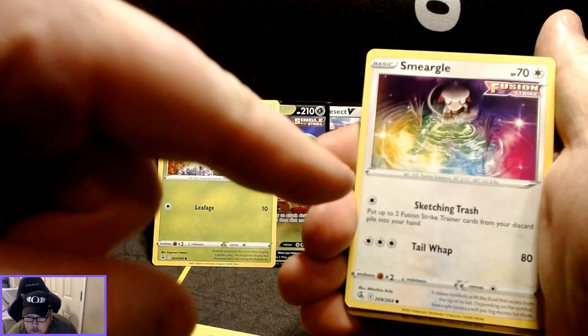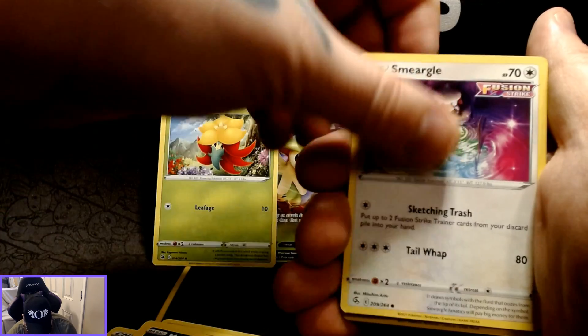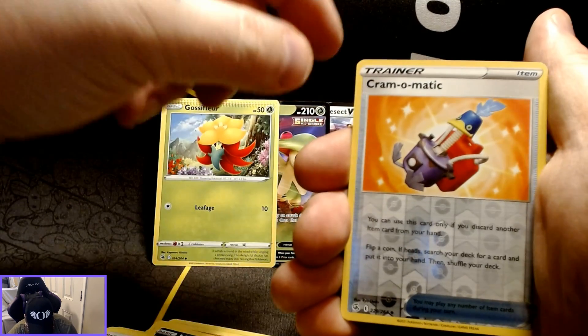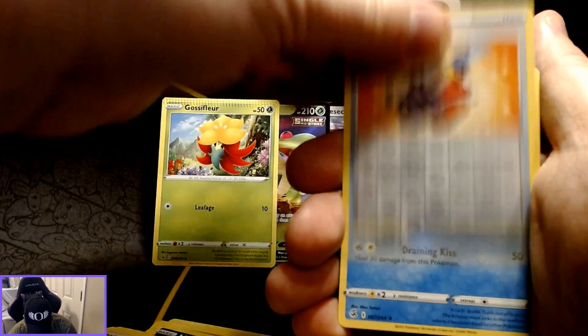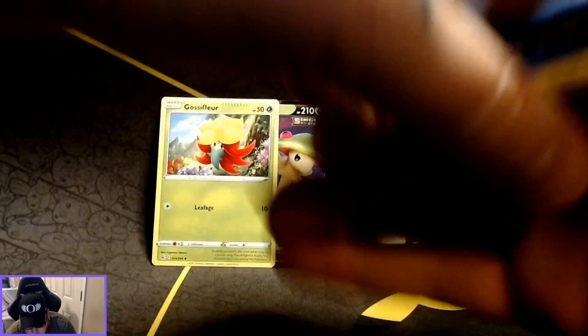As many times as I've pulled this card already, I still like the artwork and all the vibrant colors in this Smeargle card. We've got the Cram-o-matic as the reverse holo with Garbodor as the non-holographic rare.